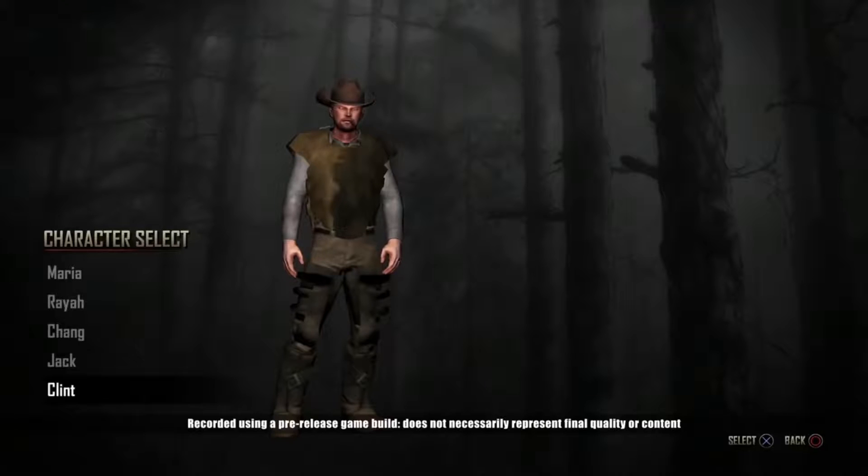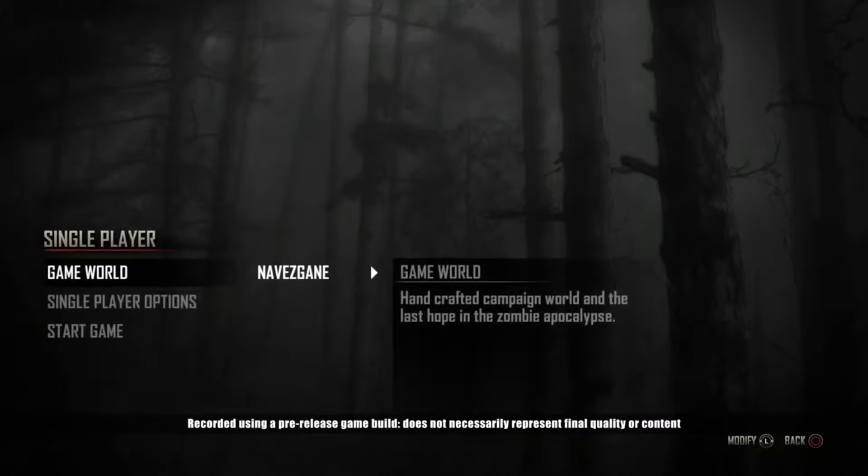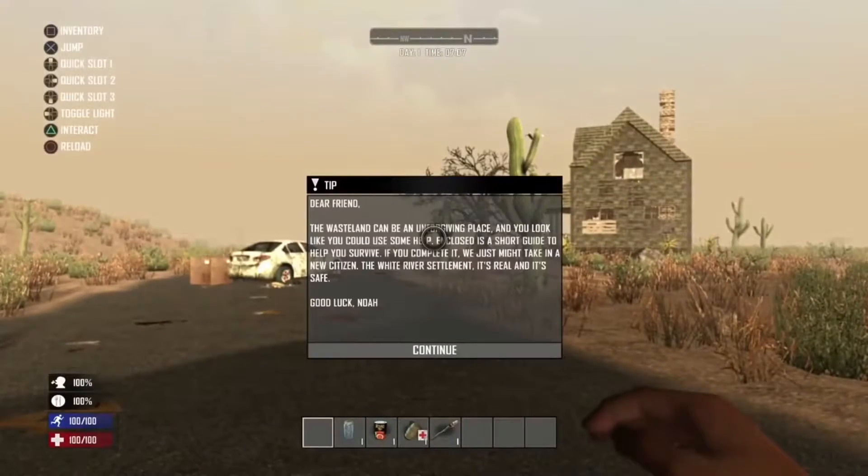Hello everyone and welcome to a Seven Days to Die tutorial for the console edition. Today we're going to be playing on the PlayStation 4 on the Navezgane game map. The purpose of this tutorial is to look at surviving your first night and getting started in this game. The first thing you'll see when you're in this world is a letter from your friend Noah.